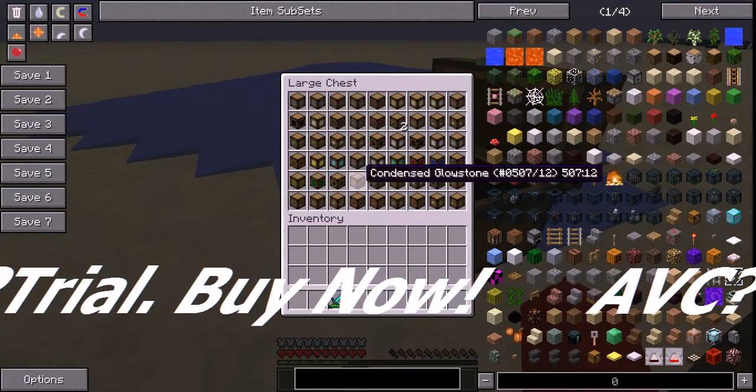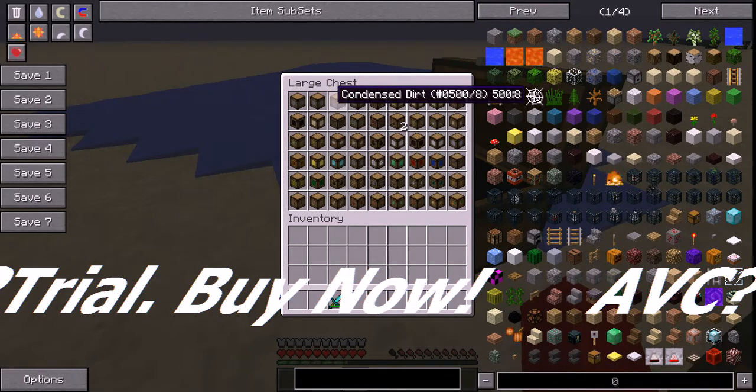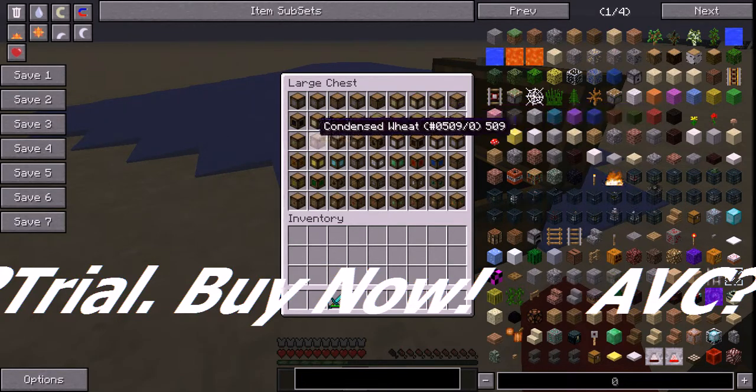First one is the Condense Block. So these are the amount of blocks that can be condensed: rubber stone, dirt, gravel, wood, wooden planks, sand, clean stone, bricks, obsidian, mosstone, sand, mollstone, netherrack, clean, seeds, buckets, eggs, sugar canes, wheat, cake, nether quartz.